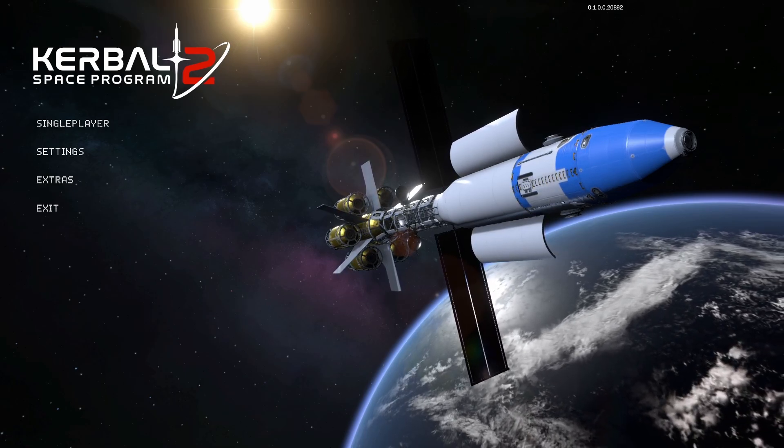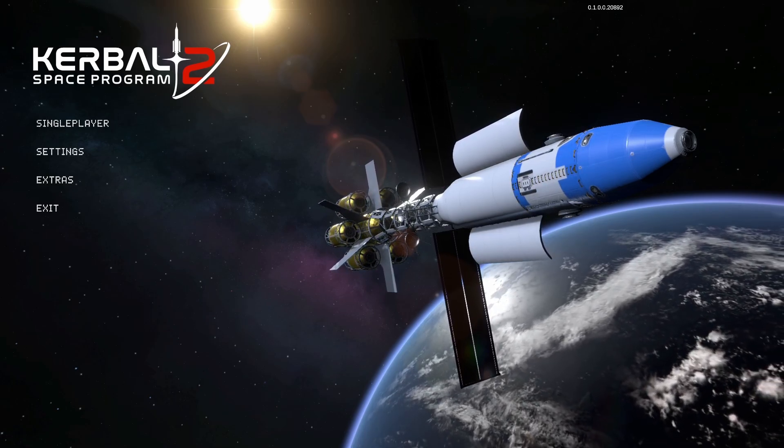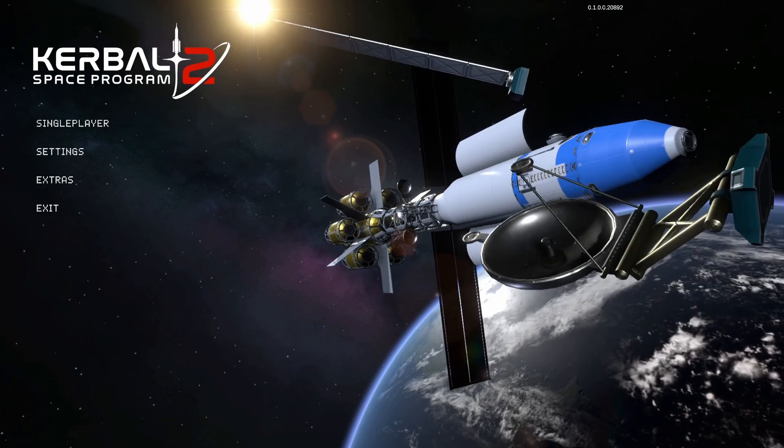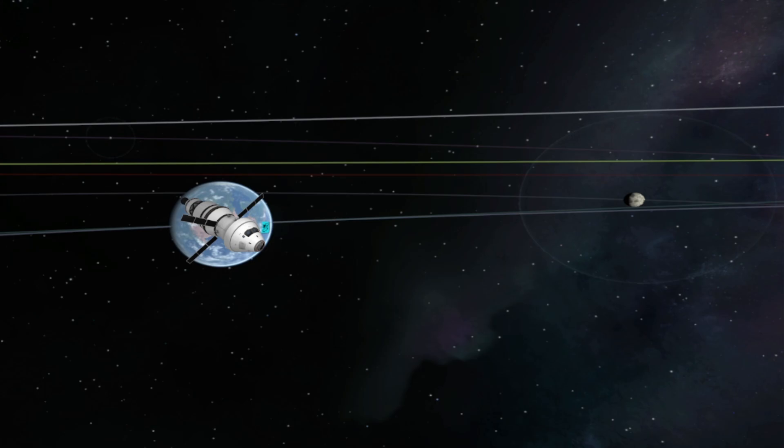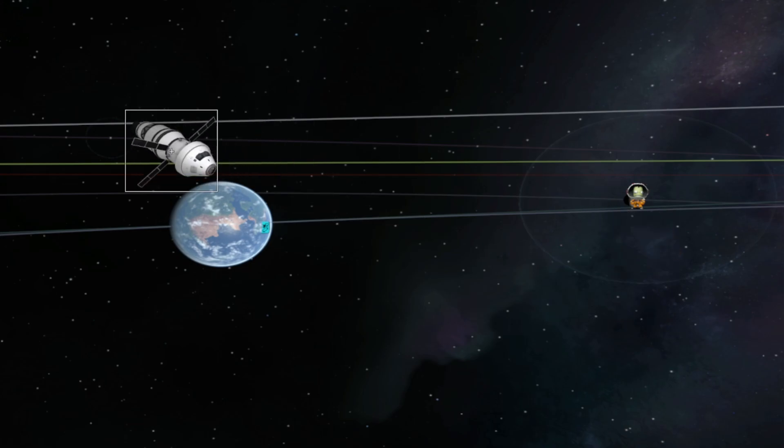Hi and welcome to this video. As some of you might know, the KSP2 developers have these weekly challenges where you have to do stuff. The challenge was simple: land on the Mun, leave a Kerbal or two, land on another celestial body — I chose Minmus because frankly I'm lazy.